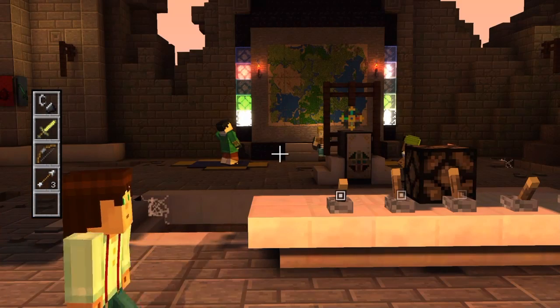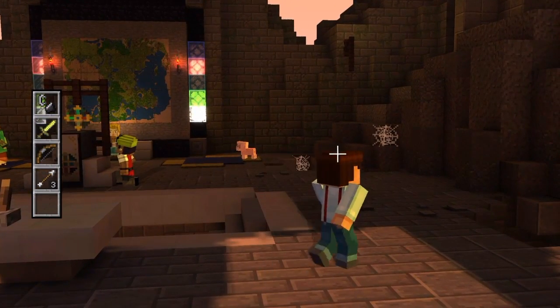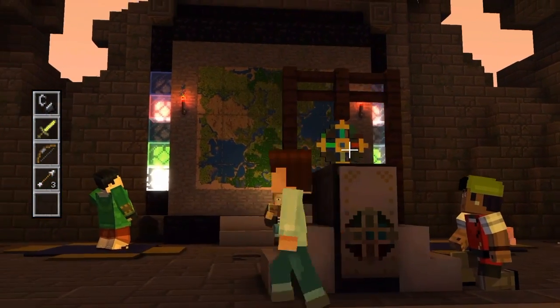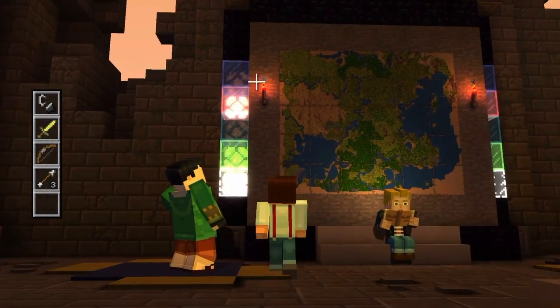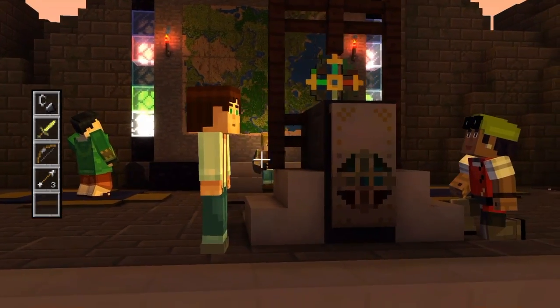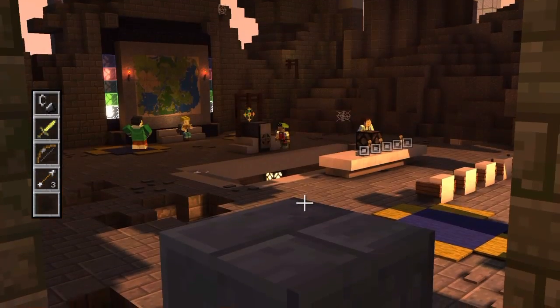We've got nothing in the inventory that's going to tell us what it is. I think it's something to do with the lighting. I can't seem to work out anything that's going to actually help us out here. These lights are coming on but there just doesn't seem to be anything obvious. I can't see any obvious clues - wrong button, sorry. We haven't got any kind of guide here.